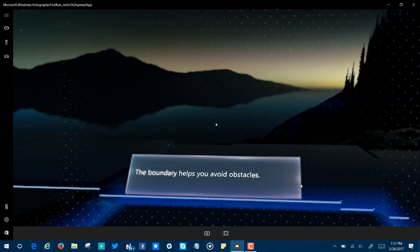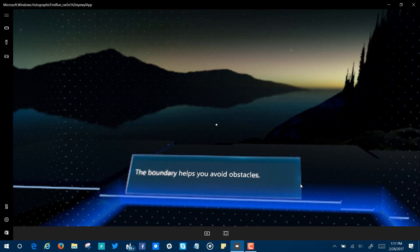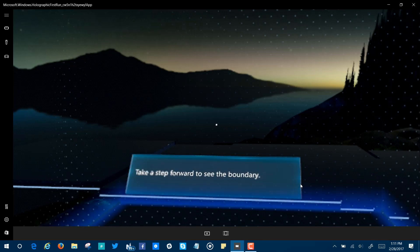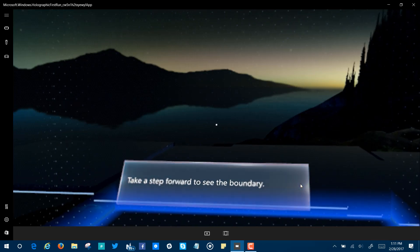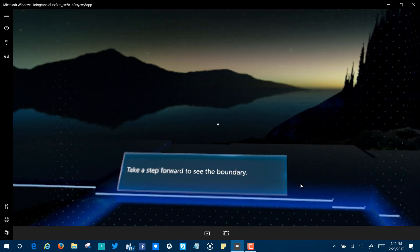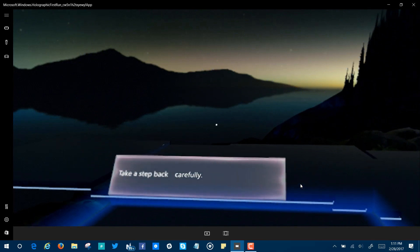This bright boundary is designed to help you avoid obstacles, like walls. It's based on the room scan you did earlier. Take a step or two forward. Go slowly. See how the boundary pops up when you come close? Now take a step back and watch it disappear.